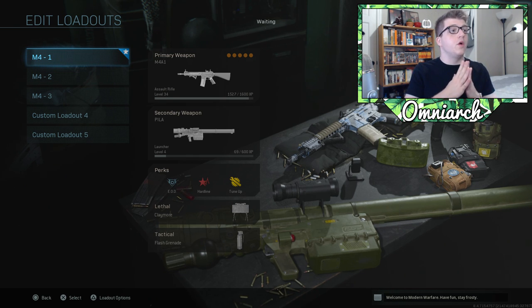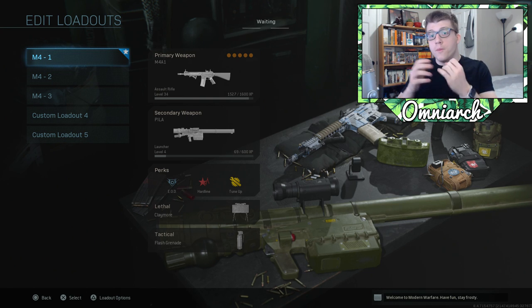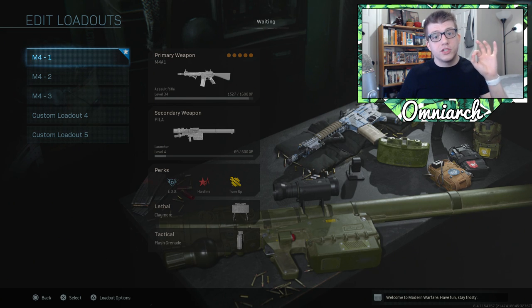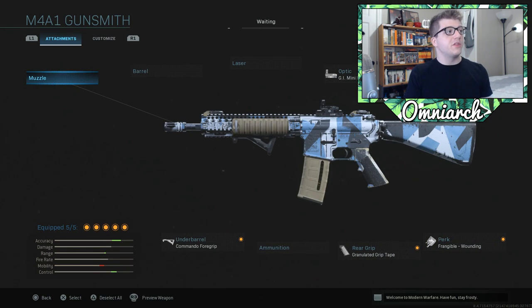Jumping into the first class — this is the most defensive of all the classes in this video. It focuses on getting really great aim at the expense of movement speed. This is gonna be used for defending B flag in Domination, Search and Destroy, the slowest gameplay possible, holding down small areas of the map. It's a super versatile class for those scenarios.